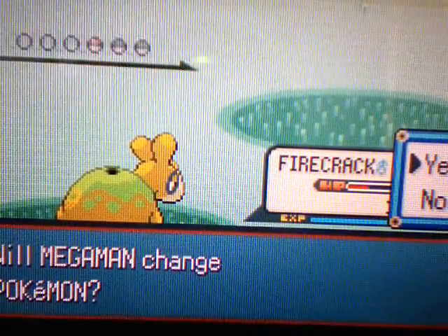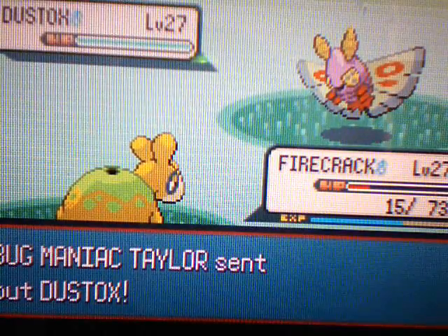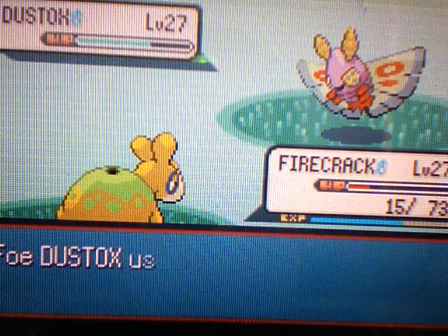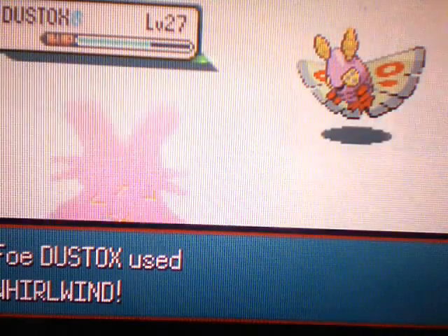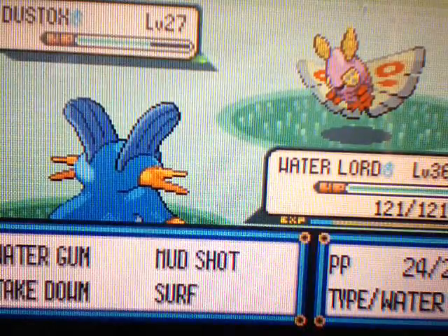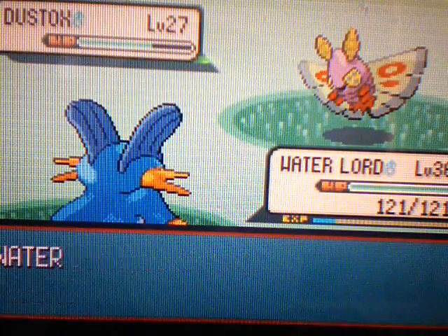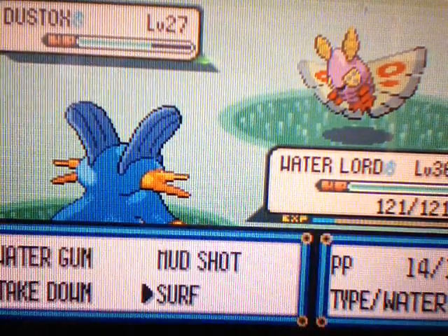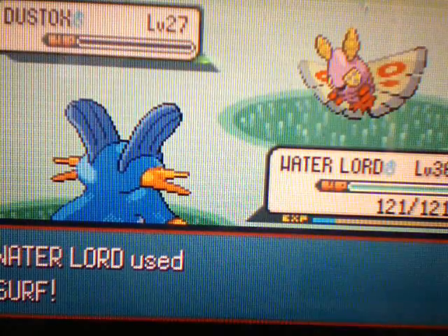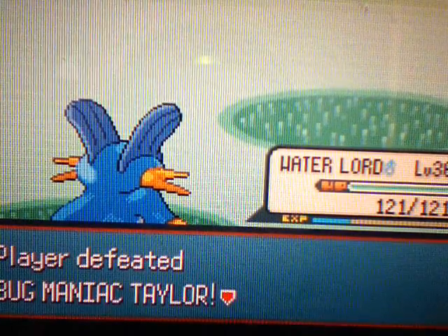Next up is Dustox. It looks so weird in this game. There's Whirlwind — I'm gonna use Surf then. Oh, Protect! Why would you use Protect? I hate that move so much. We use a Surf and Dustox goes down. We just beat Bug Maniac Taylor!